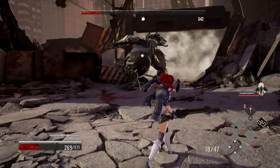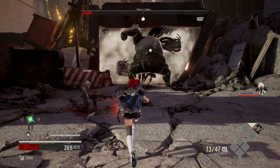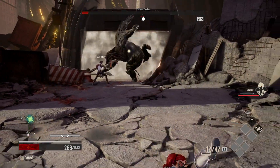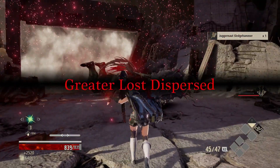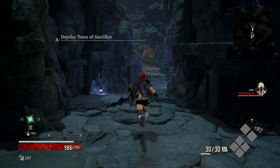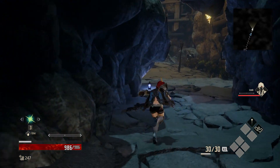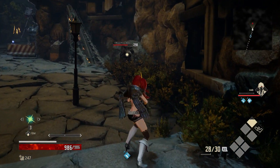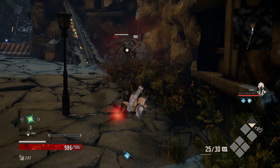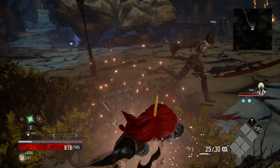An important note is that enemies can also enter focus, meaning you won't be able to stagger them much and they will stagger you more. If you are an aggressive player and just run into enemies and start hitting them with a light weapon, you might regret it because if you do not pay enough attention, enemies will enter focus and they will not care about your hits anymore — you can barely stagger them at that point.